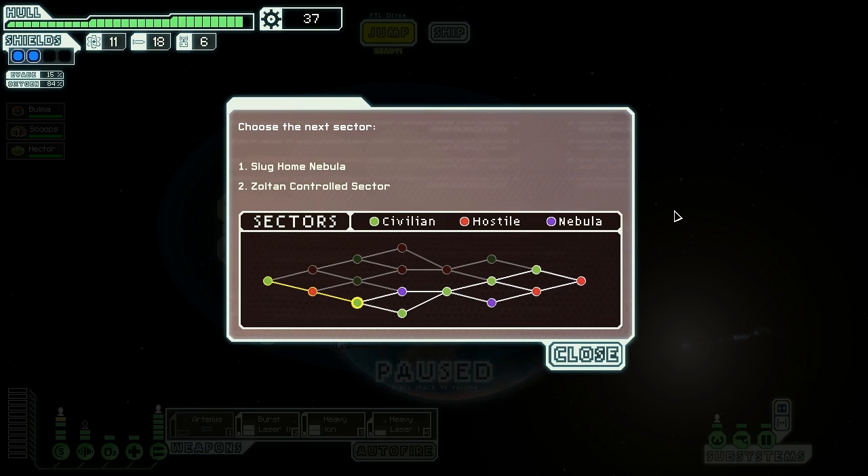Next sector choices are either a Slug Home Nebula or a Sultan Control Sector - you'll see which we choose next episode. Wow, we never played this long before! Hope you enjoyed it and I will see you next time.